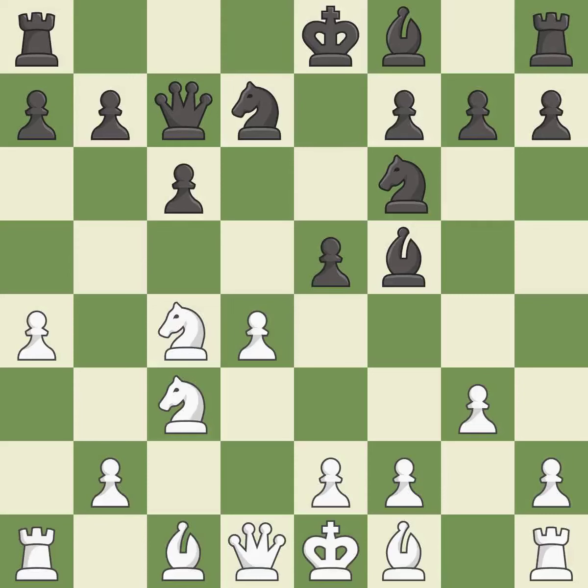e5 takes space in the center, attacks the d4 pawn, and allows the dark-squared bishop to develop. dxe5 captures the e5 pawn and attacks the knight on f6.